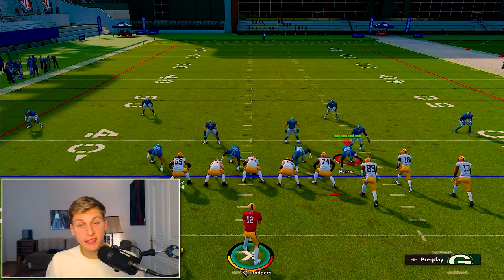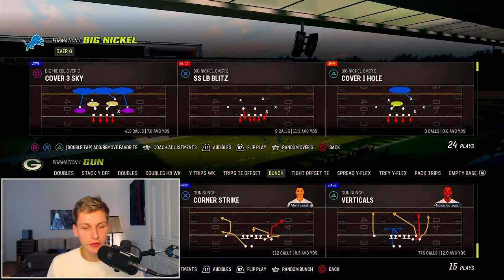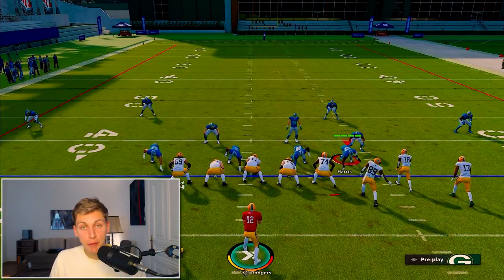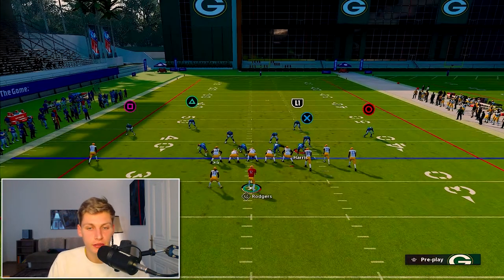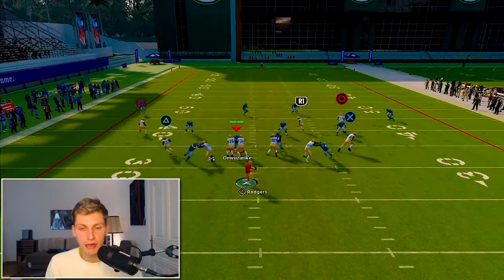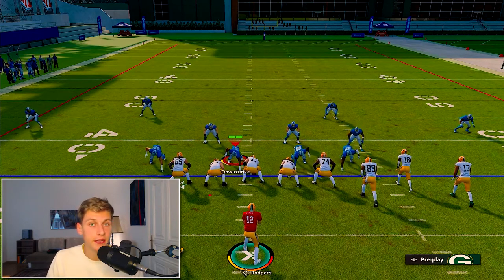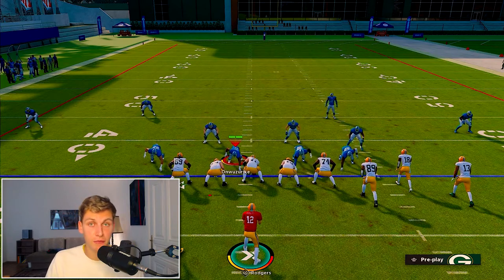One thing I forgot to mention: the backside C-route can sometimes burn man coverage. The backside cornerback plays man everywhere he goes, and man coverage loses against the C-route 100% of the time. To avoid that, put that cornerback in an outside third — now you don't play man coverage and you're in a perfect position. The C-route on the left is the best route against man coverage in the game. Put that guy in an outside third so you don't get beaten.